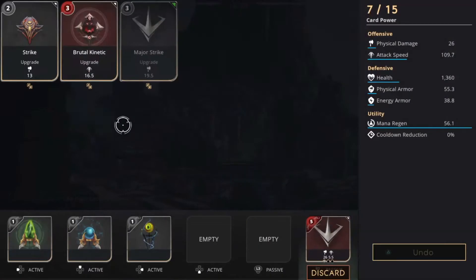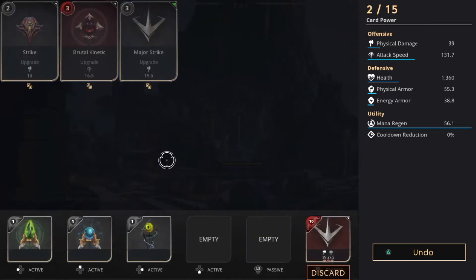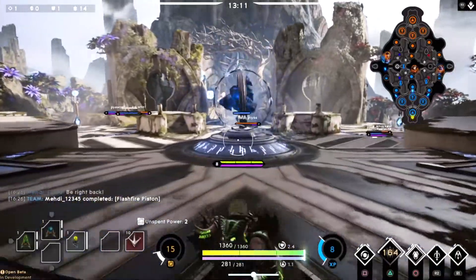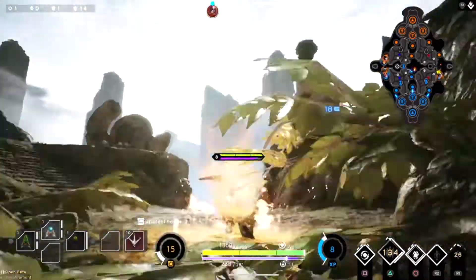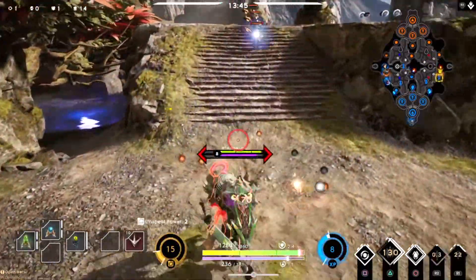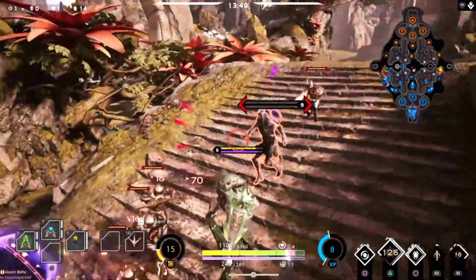We're going to go ahead and finish off the Flash Fire Piston with a Brutal Kinetic and a Strike. I was thinking of discarding the Scout's Ward but I needed it because it was still early in the game. Now here you're going to see another bit of action against the enemy Gideon — he really wasn't suspecting someone coming behind him and we get a really easy kill for our second kill of the match.